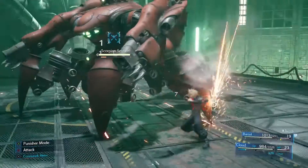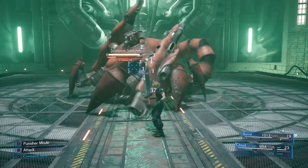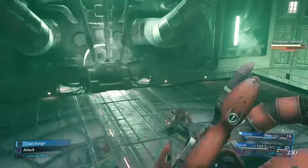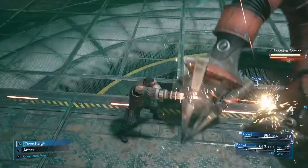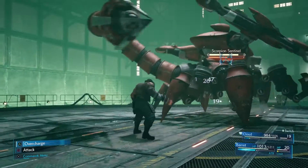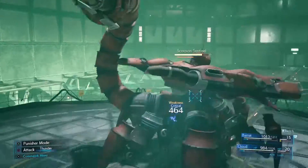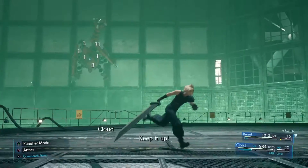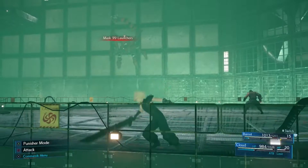Then switch back to Cloud. With Cloud attacking, his ATB gauge is starting to go up really fast. So I'm going to start attacking, and I'm switching right back to Barret again, because Barret's ATB gauge was filling up ahead of Cloud's ATB gauge. And then I swapped back again, and just like that, you'll see how fast you can kill enemies by doing this.